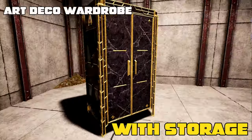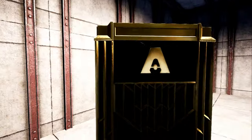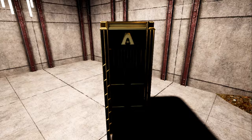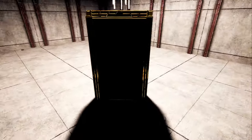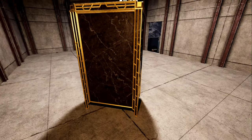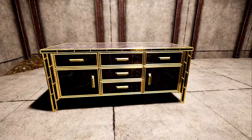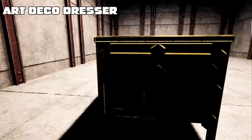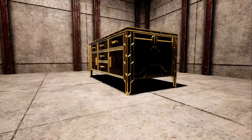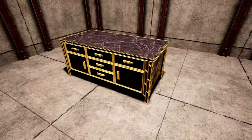We have the Art Deco wardrobe — a beautiful little A symbol on the side with some gold accents, the same on both sides. Here's what it looks like from the side, lit, and from behind. We also have the Art Deco dresser.